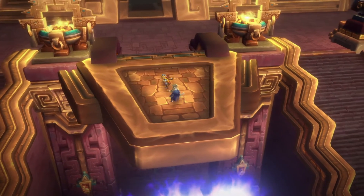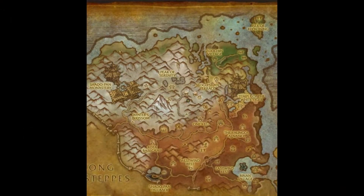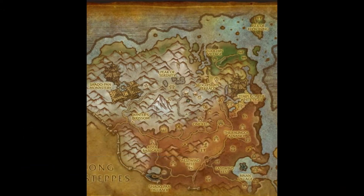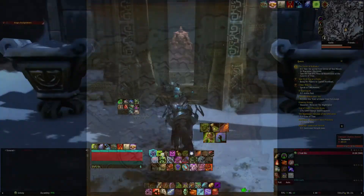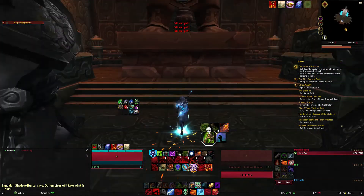Step 7: once in Orgrimmar's portal room, take the portal to Jade Forest. Once you load in, hop over to the flight master Wing-Yah and take a flight to One Keg in Kun-Lai Summit. Here's the map of where we're heading: coordinates 53.3, 49.3. Enter the Tomb of Secrets and go right to this urn, then choose to enter the maze.